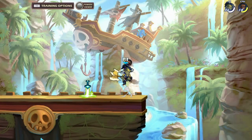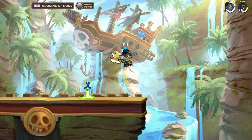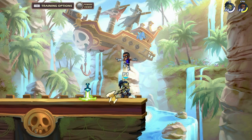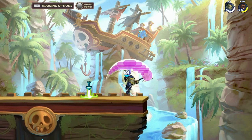Axe neutral air throws out a rainbow-type hitbox above your legend. The hitbox is larger in front of where your legend is facing, so it's important that when you're using nair, you're facing the opponent — it'll have a much better chance of hitting them.